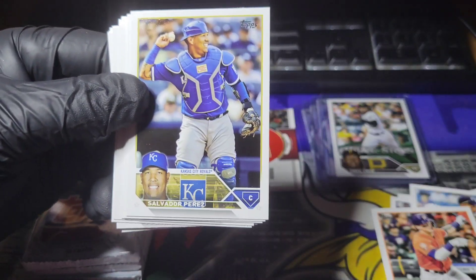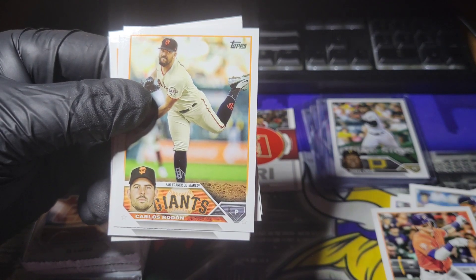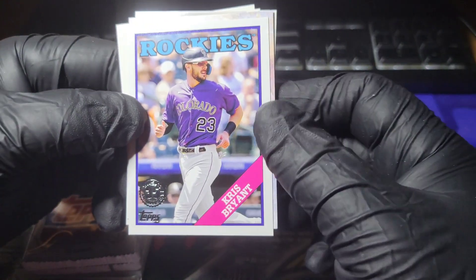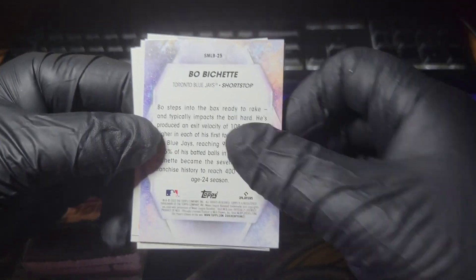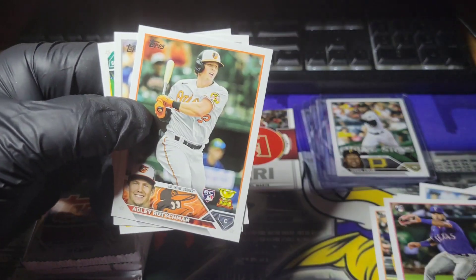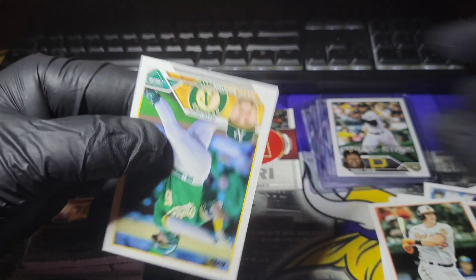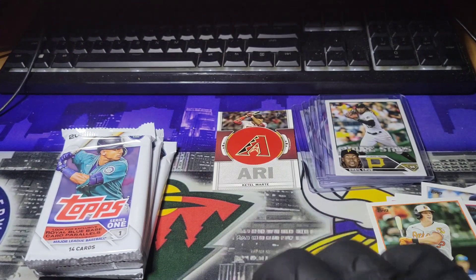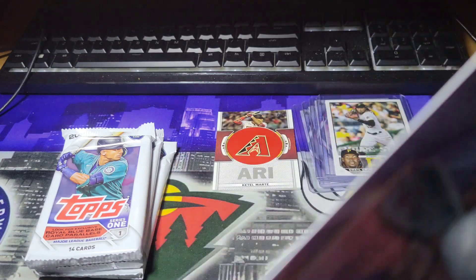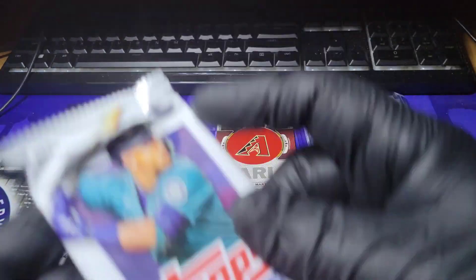Castro. Lyles. Perez. Taylor. Trevor Rogers. Max Fried. Carlos Rodon. Duran. 35th anniversary: Kris Bryant. Bo Bichette — Stars of the MLB. Then we have Pete Alonso. Adley Rutschman. And then Aaron Judge. And Seth Brown. All right, a couple packs left — three packs left.